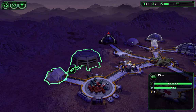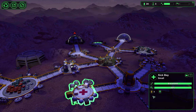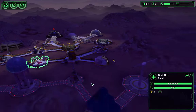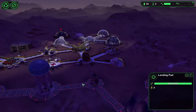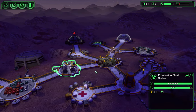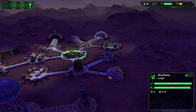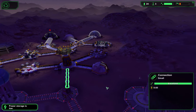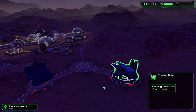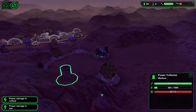The water extractor uses 4.5 power. It might be worth taking out a few buildings here. Power storage is low.